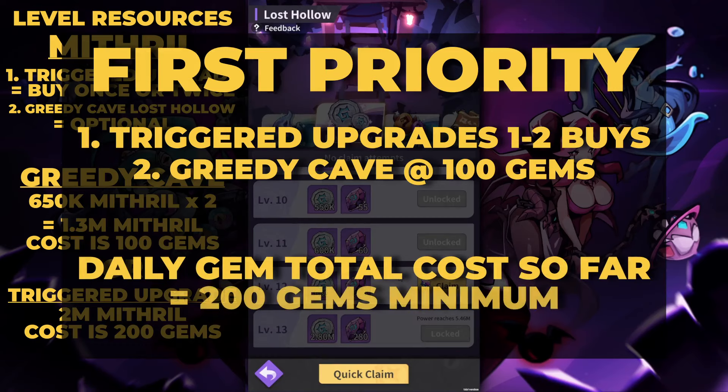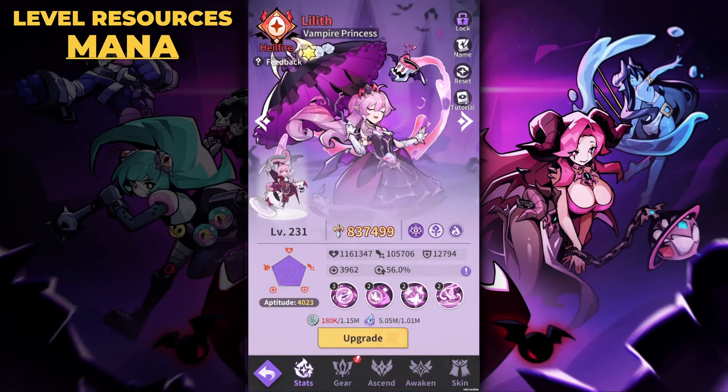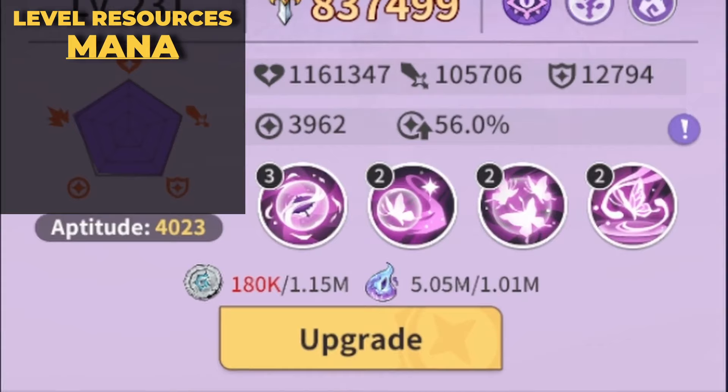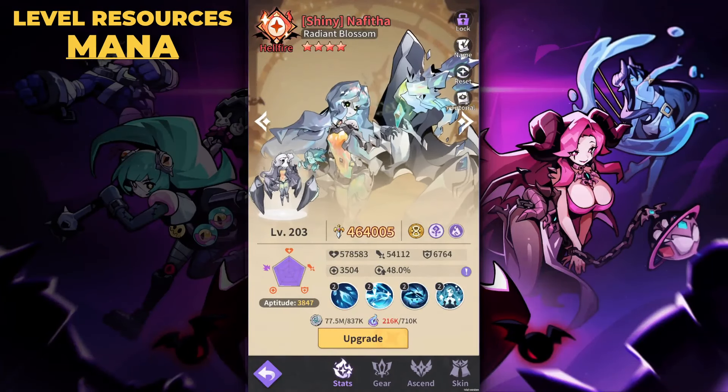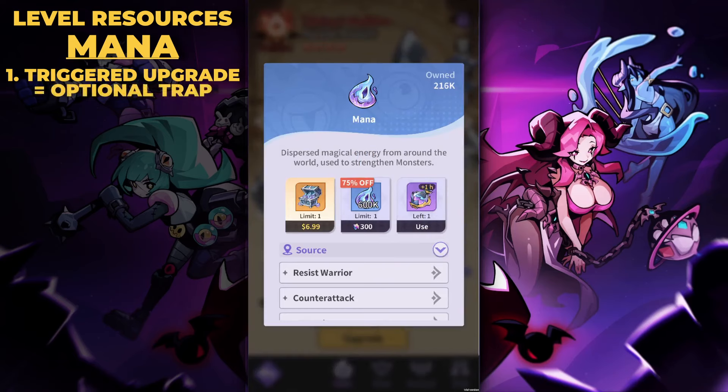Next is mana. Mana definitely has more options to acquire, but it's very costly, especially at higher monster levels. To go from level 231 to 232 requires over a million mana. The upgrade trigger pop-up offers 200k mana for 100 gems at a 75% discount, then 600k for 300 gems. This is a trap in my opinion — it doesn't scale with account level, power, or VIP status. At higher levels, that's 400 gems and not even enough for one level.